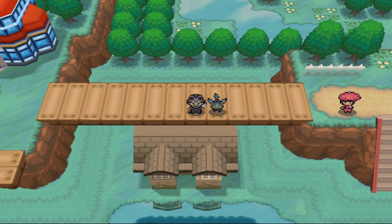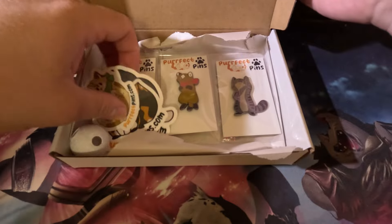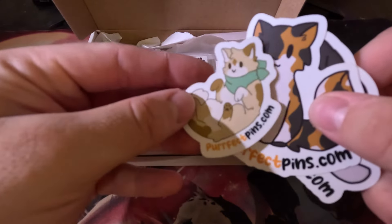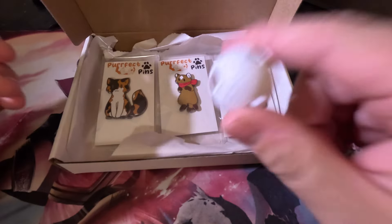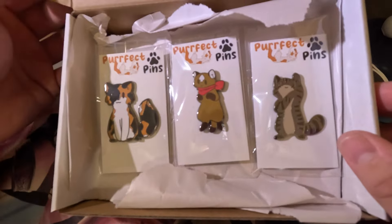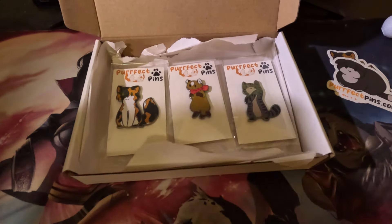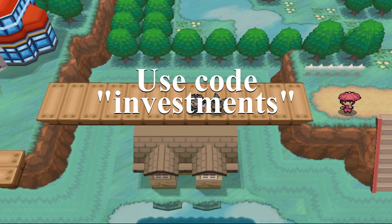Speaking of value, today's video is sponsored by me. I'm a business fellow — I love finance. I have recently delved into the business world and created my own company, Perfect Pins. We specialize in super high quality, custom designed cat pins, with my girlfriend and a good friend making all the art for them. They're 1.75 inches tall and great to toss onto any backpack or bag. Currently, we have a small test batch running on the website at perfectpins.com. It's a perfect gift for the cat lovers in your life. If y'all use code INVESTMENTS, you can get 15% off as well as some free stickers of unreleased pins. Check them out if you'd like.